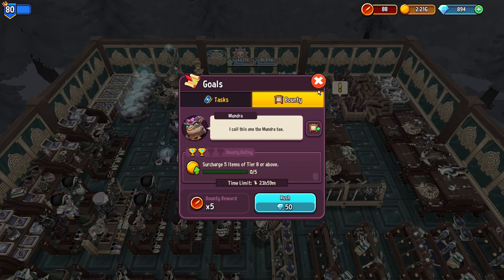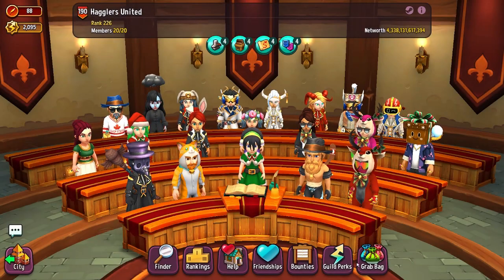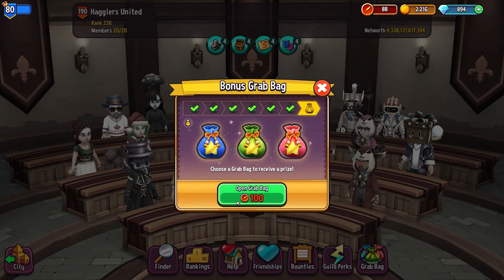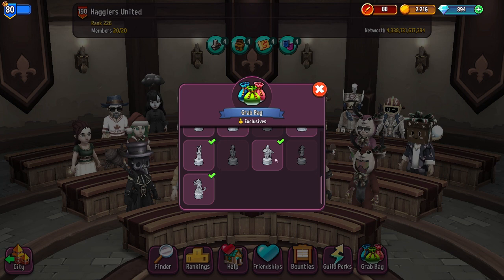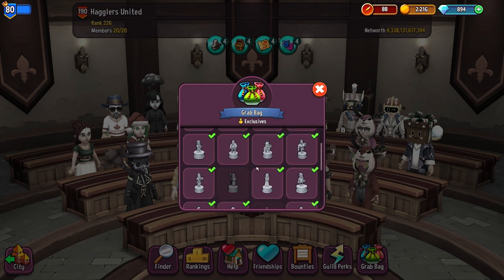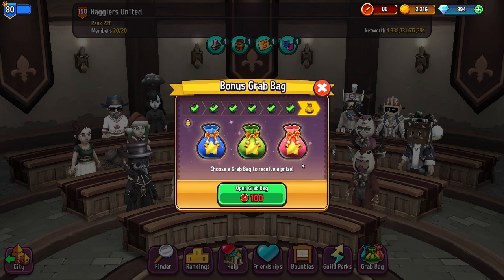The bounty rewards all go into the guild. We go into our city and open up our guild. We can see grab bags here — it takes 100 of these to open up a pouch. Each pouch is random and scales up as it goes. We have exclusive things like trophies we can get from there, and they also give shards, ascensions, and other useful items. It's a good idea especially early on to keep spamming these to get better items.